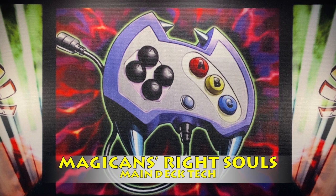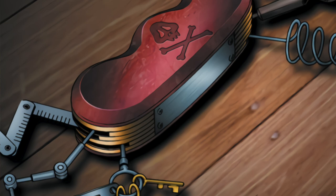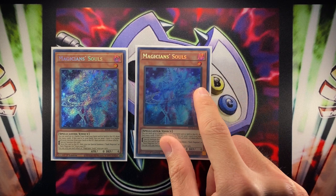Now it's time to talk about all the non-engine tech in the main deck. These aren't necessarily mandatory — it's just the way I decided to go about the strategy, and things will change in Master Duel. We play one copy of Reasoning because it's limited in the TCG. This card is bonkers in a strategy where you literally have levels one through eight, and your opponent is left guessing what to call. Even if they send something to the graveyard, you still get a graveyard ability. If this card ever comes back to three in the TCG, I'm cramming them right into this deck.